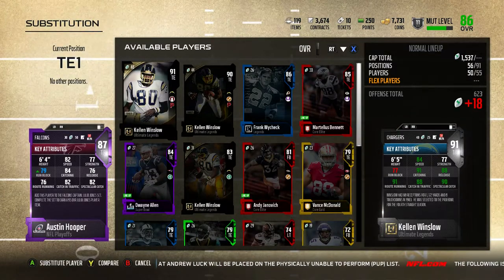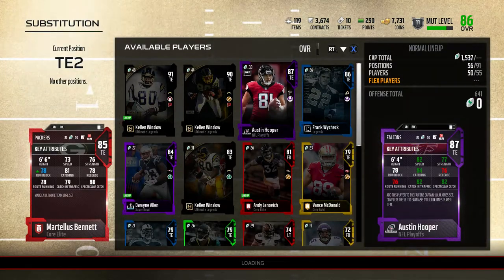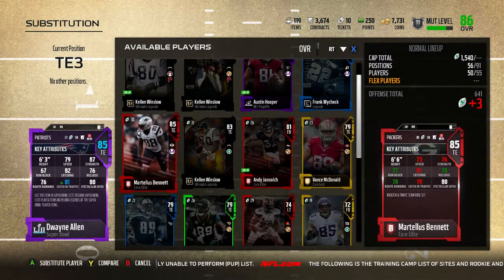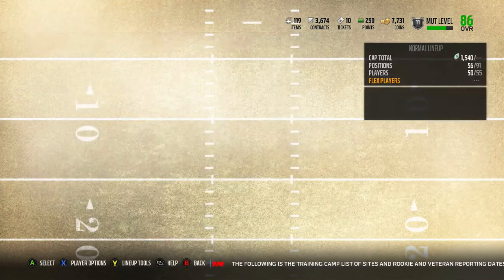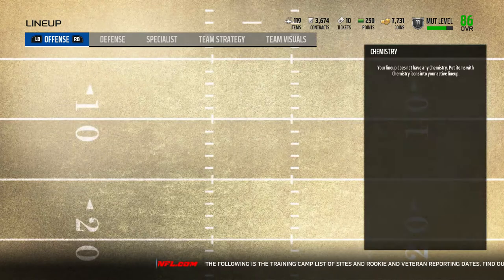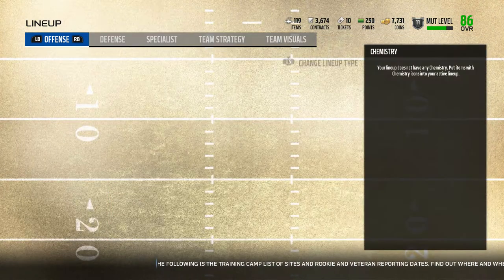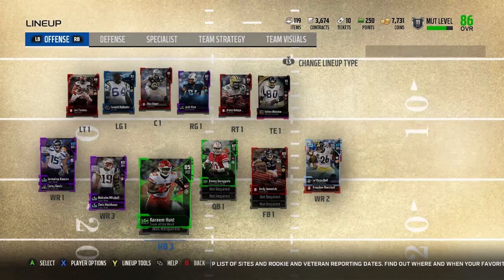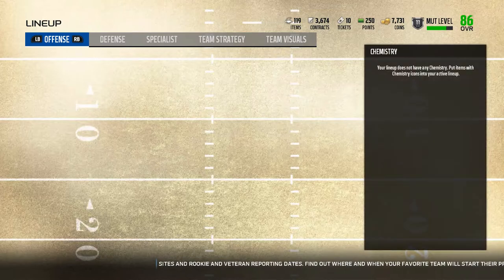I can put Kellen Winslow there — yeah I'll put Kellen Winslow there. Austin Hooper and good old Martellus Bennett. Throwing Christian McCaffrey in there, then Burkhead. I'm gonna throw in JJ, actually — yeah, I'll get him with Kareem Hunt.